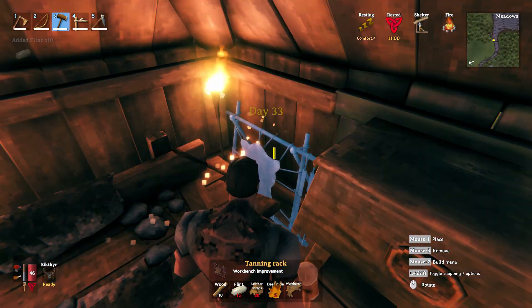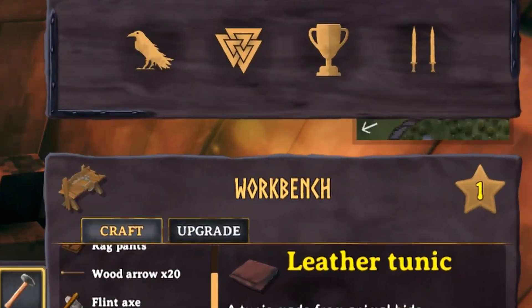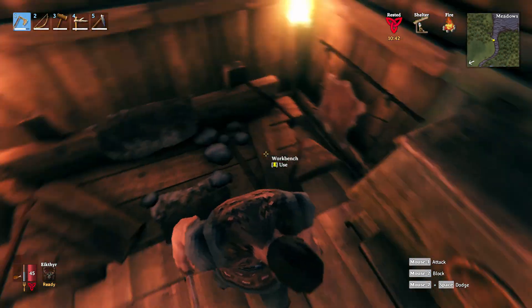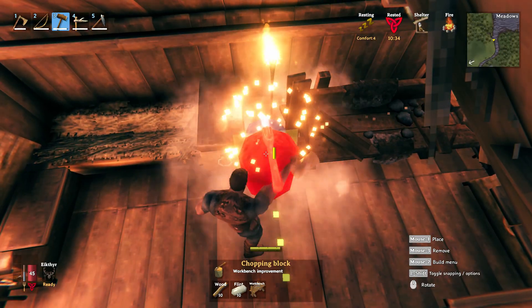Let's go ahead and destroy both of them, and now you're going to see that the workbench has been downgraded to a level one workbench. Let's go ahead and put down the tanning rack — as you can see, the workbench is now level two. And if I put down the anvil, the workbench is going to be level three.